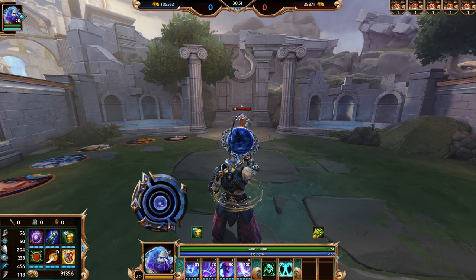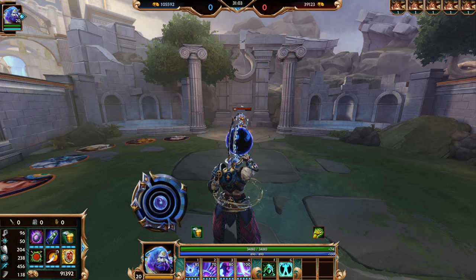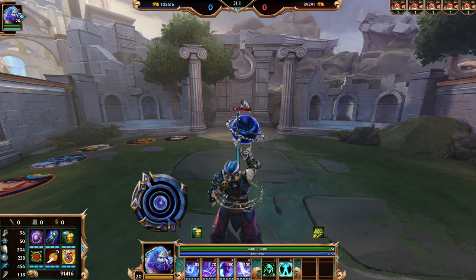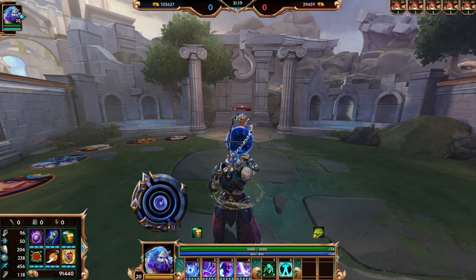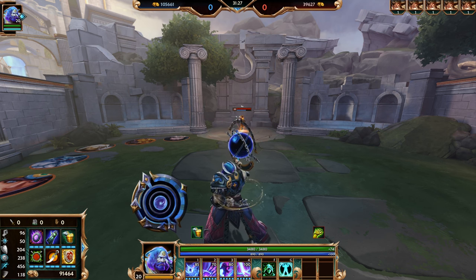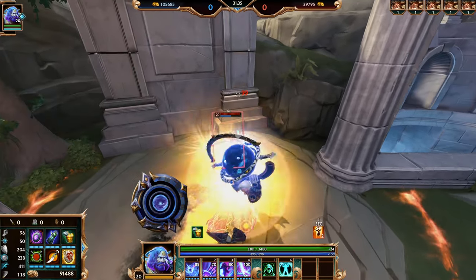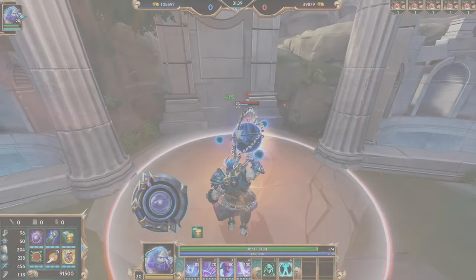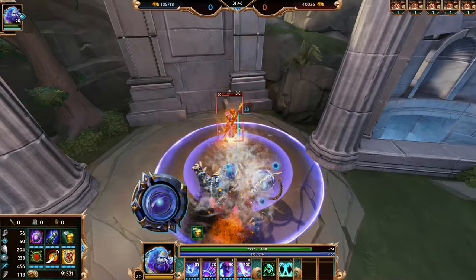Atlas's passive is called the Astrolabe. As Atlas deals damage or receives damage, he stores energy into his globe. That energy then turns his next auto-attack upon max energy storage into an area effect tremble, doing additional damage more than your regular basic attack. Above your avatar, you'll see a portrait with a glowing rotating sphere — that is the passive meter. You'll know your next auto-attack is ready when the sphere grows to the first ring and the outer ring starts to spin.